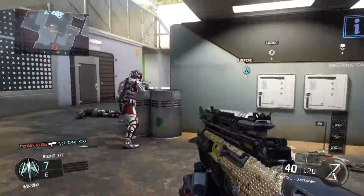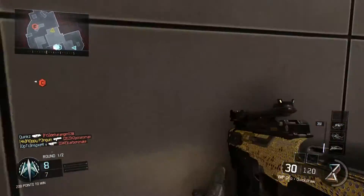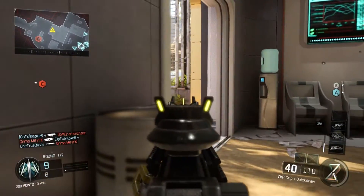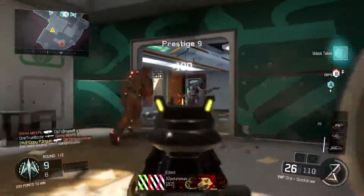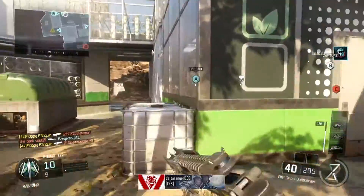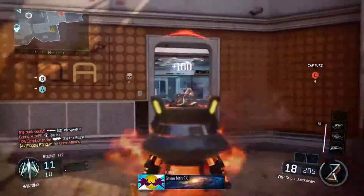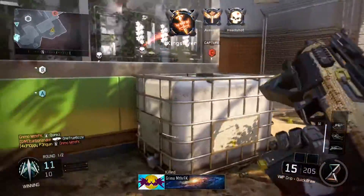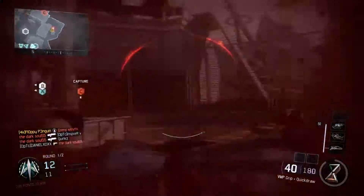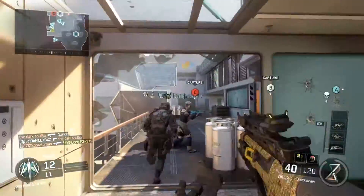Just before we jump in, my KDR is roughly 1.5 — I'm not the best player but I may be able to give you some tips. Tip one: you want to use cover to the best of your advantage. If you're coming up to some cover like barrels or a rock, duck behind it if you know there's going to be an enemy coming from that area.